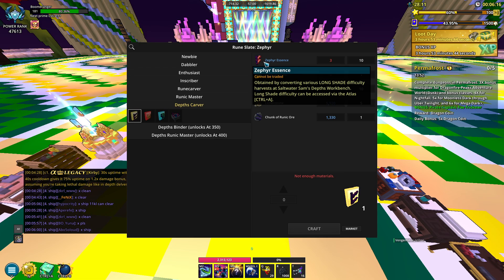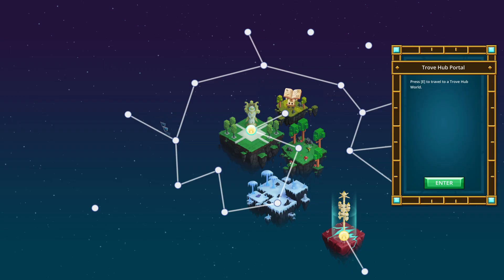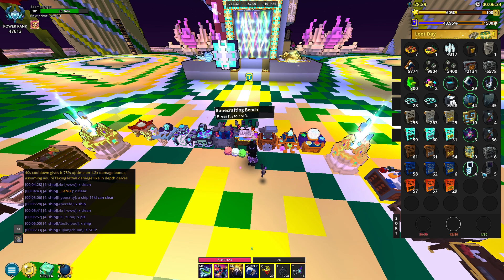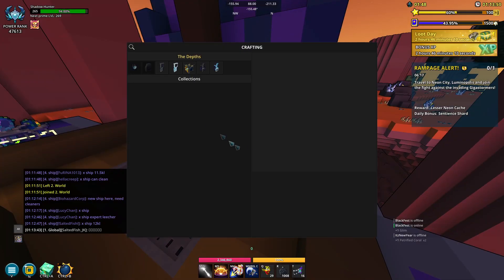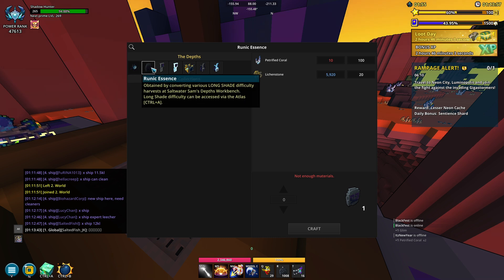One thing I forgot to mention is the zephyr essence. Basically there are plants all over the biomes in the Longshade area, and depending on the plant you get, you can get a maximum of 100 - it's just limited right there. It's super annoying because it takes up your inventory space. Once you get 100, you go to the outpost area in whatever world you're in. So if you got 100 plants for a fey forest for example, you go to the outpost in that biome and then you can craft that for the essence.